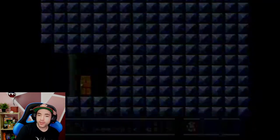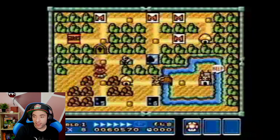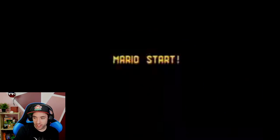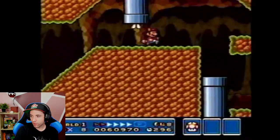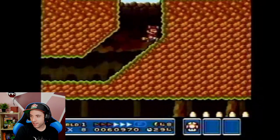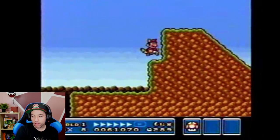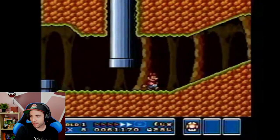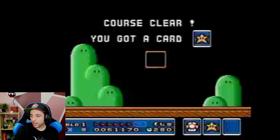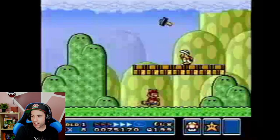You have to remember when he was speedrunning this — if this truly was 2005, I don't think there were any EverDrives. I don't think there was any practice for him, and I don't think there was any way for David to practice later worlds unless he grabbed the Warp Whistle and went there. No P-Speed. Does he damage boost here? No. So obviously no Fire Flower strategies were crazy developed just yet. He got the Mushroom, so he doesn't have to worry about it.